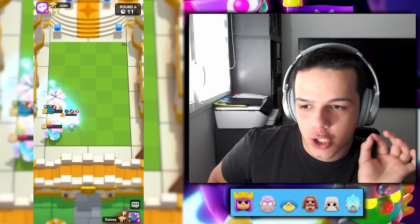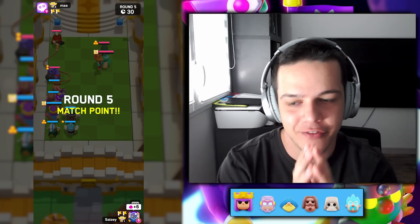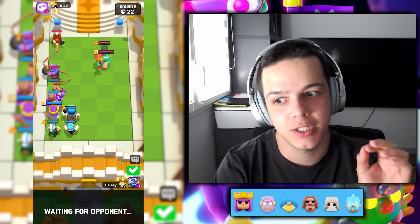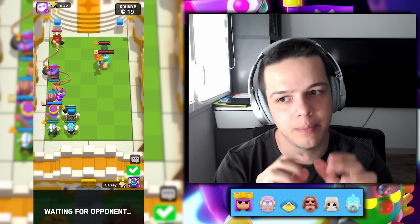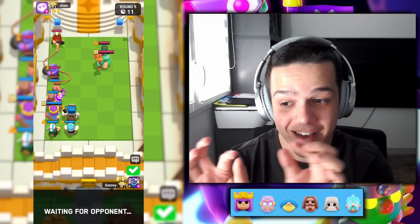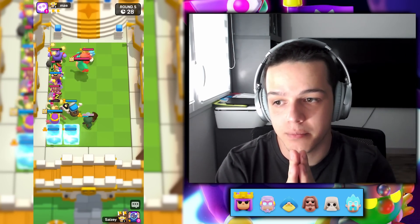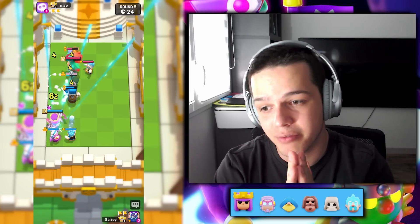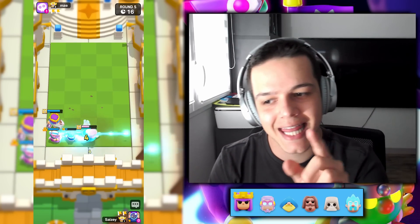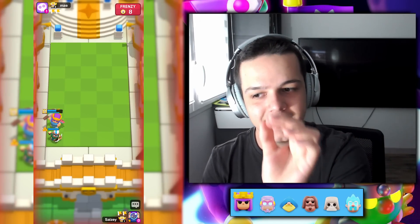The Giant Skeleton stuns the Wave Master mid-ultimate ability — coming in clutch as the Magic Archer is at one HP — and we take round four in a very close game. We look at upgrading the Giant Skeleton to two-star because it will often pop from the Bandit or Wave Master, and that's exactly what we want. The Bandit dashes onto our Prince but the Magic Archer is safe in the corner — not stunned by either the Bandit or the Wave Master. That, ladies and gentlemen, is how you beat Wave Master Bandit.